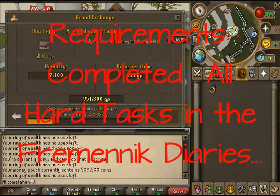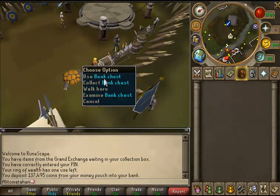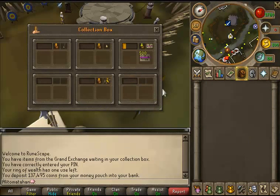Requirements are to complete all hard tasks in the Fremennik Diaries. You're also going to need to buy mahogany tables from the GE or from other players.